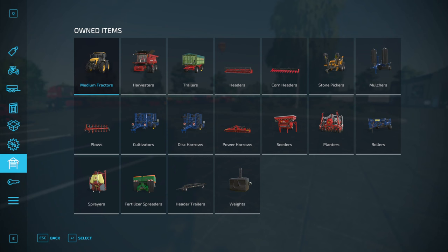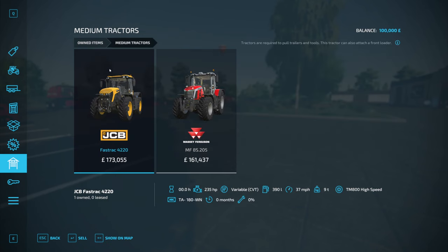Let's take a look at the equipment that you start with if you come in on New Farmer. Although if you come in on New Farmer there is no farm — not that I've got a farm anyway. You do have a lot of equipment. Under medium tractors, you have the JCB Fast Track 4220 and the Massey Ferguson AS205. Power: 235 and 225. Not bad.